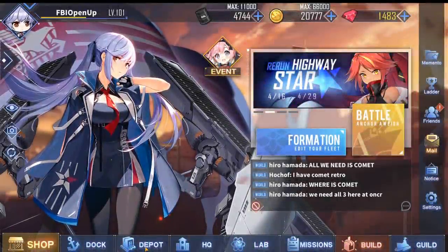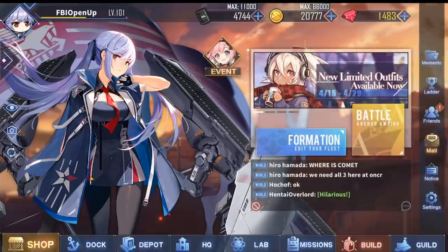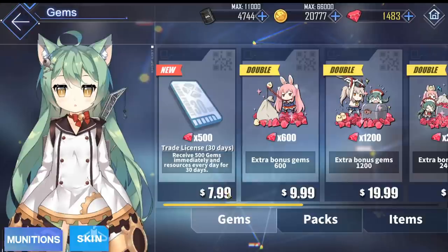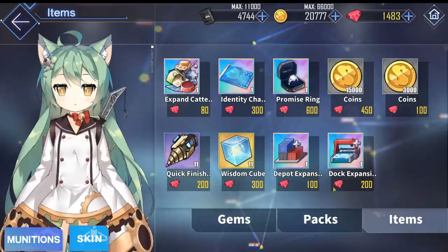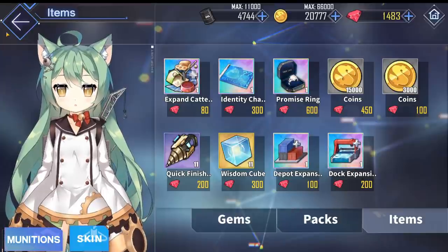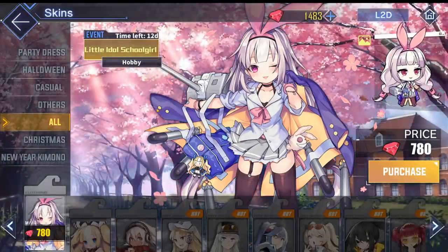Now when you go to the Depot, where basically all of your items are stored, you will notice that you have 300 open item slots to hold gear for your ships. I would not recommend buying extra depot slots through the shop — when you click gems and then items, do not buy the depot expansion, because there are a lot of better ways to spend this premium currency, such as expanding your dock, buying some promised rings for your waifus, or of course buying skins.